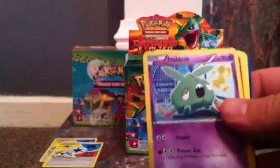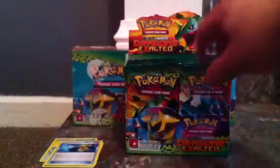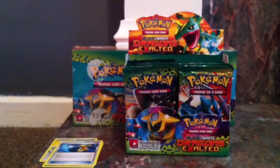Yamask, Nosepass, Trubbish, another Magmar — that is unreal. Aron, Boldore, Vullaby, De-Evolution Spray. The reverse is a Bouffalant — nice. I always find it weird that that is an uncommon. I'm going to Gothitelle. Once I've got the 3 Ultra Rares, I'm going to try and keep one of each pack design for my collection.